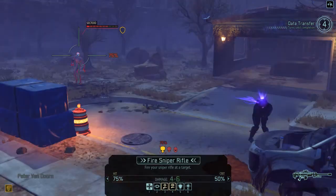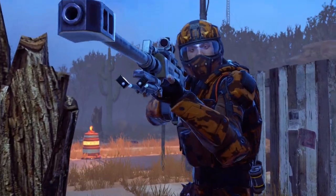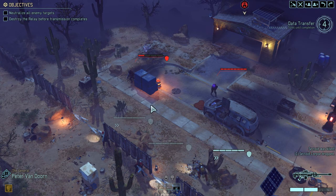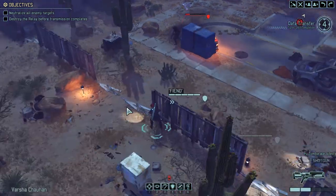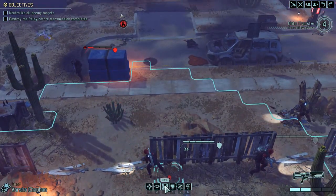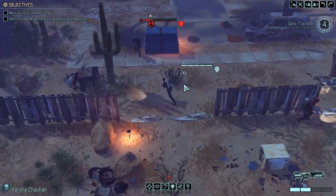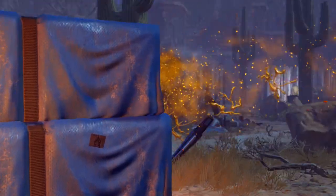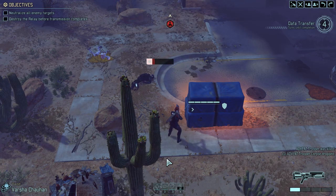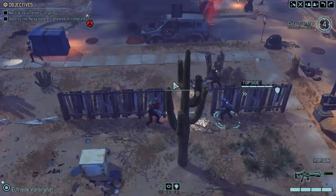75% in the open — pretty good chance to crit as well. Too graphic to show on camera. Oh look, he's dead — no one saw that coming. And so is the zombie, that's good. Our slash chance is 88%, but getting a shotgun at point blank range will be 100%, so we're going to do that instead. No longer a threat. No longer a threat indeed. Running dry.